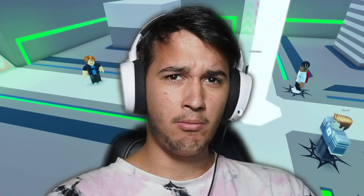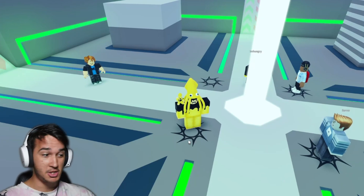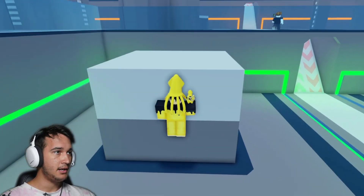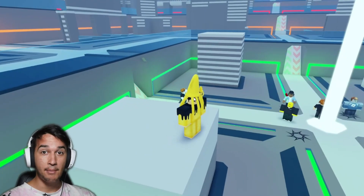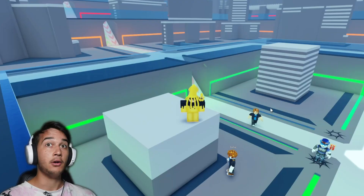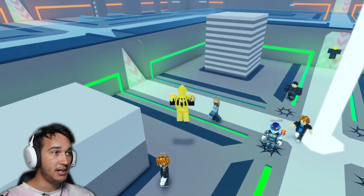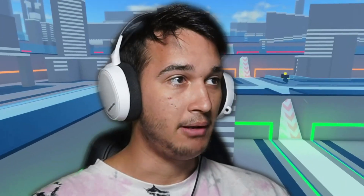So you guys are probably wondering what on earth is a wall hop? Well let me show you. So if you go here and flick, it's basically a double jump. So you go here, flick and it's like your character goes through the wall, causing a double jump to happen. So it is a very useful glitch when trying to get places that no one wants you to go.